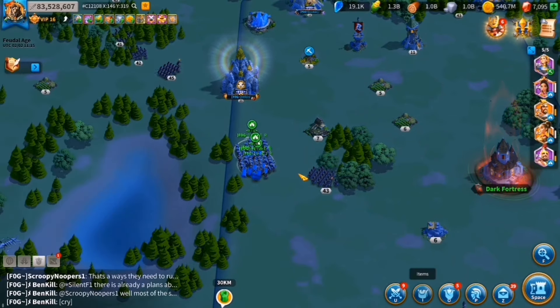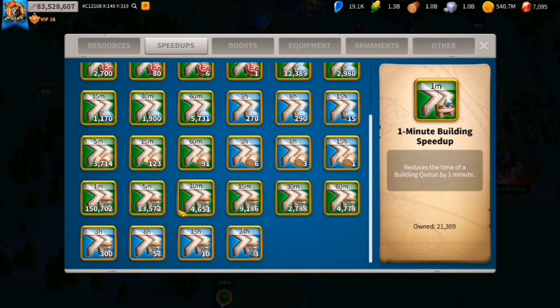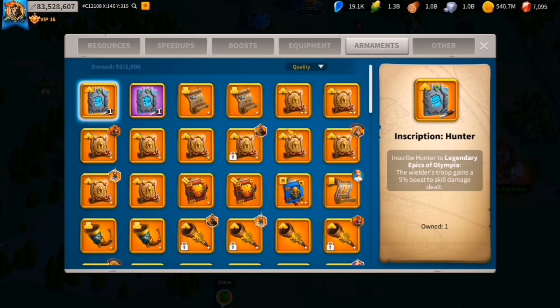I've got some more resources compared to my last video because I literally opened most of my resources before the video to prepare for tomorrow — the pass opens today but I won't make it today. Speed-ups: I think I'm good enough. I usually have way more speed-ups than resources, which is why I use T4s — less resources but more speed-ups cost.